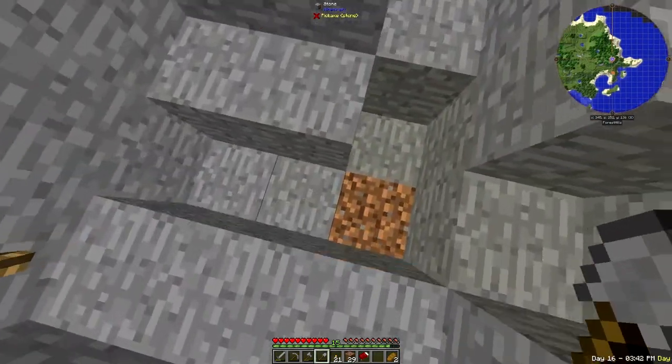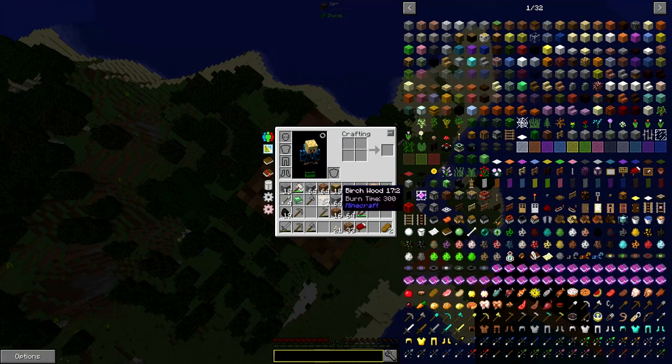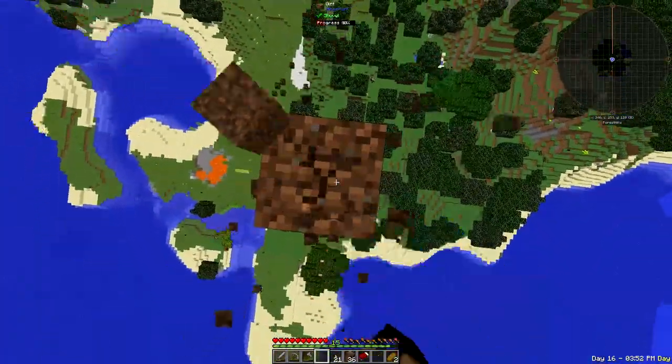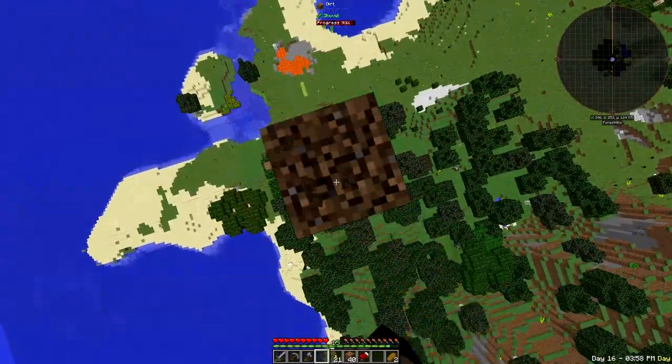I now have a place to put the Tinker's Construct setup, which is up here on the island. I'm going to go down and start collecting some materials for Tinker's Construct, which includes gravel, sand, and clay. I'm just going to run around and collect a little bit of that stuff and then we will get started.